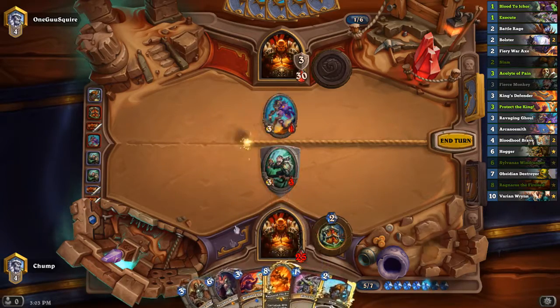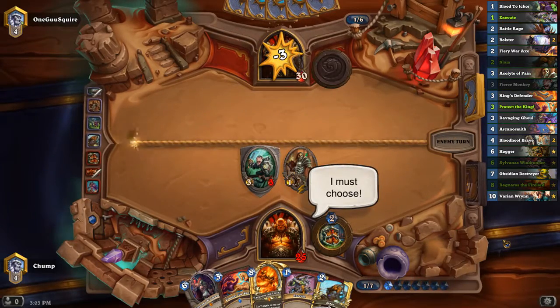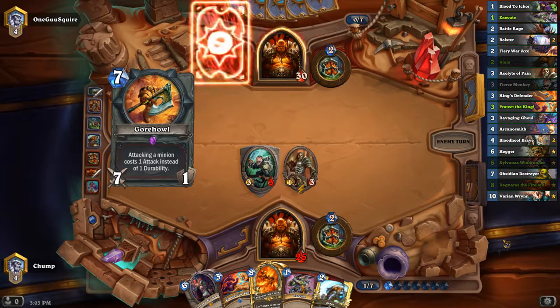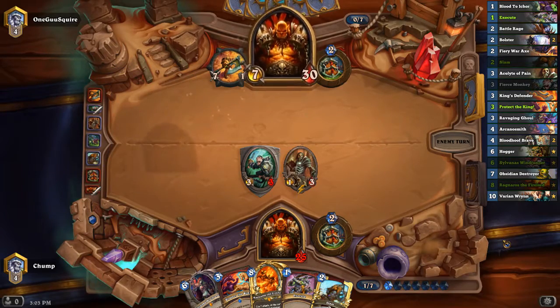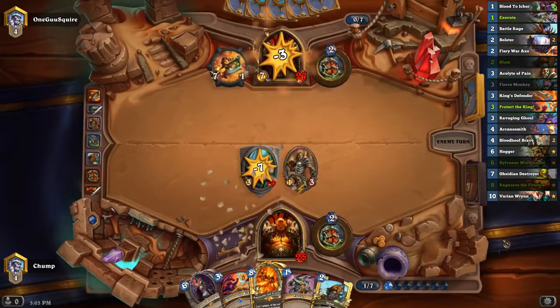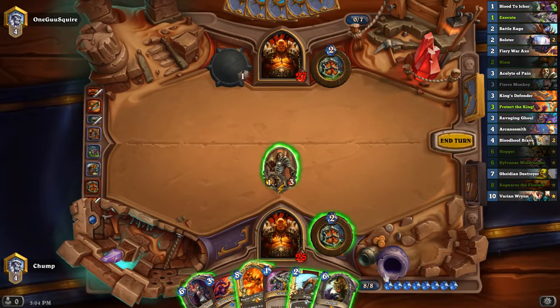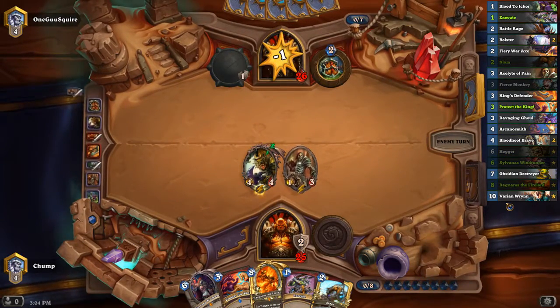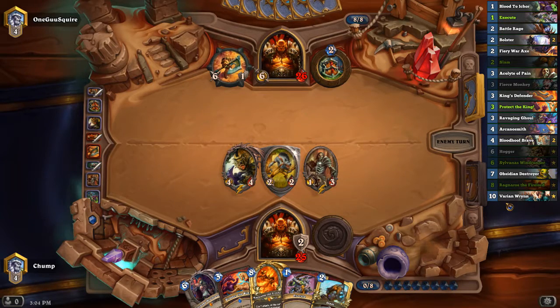Probably just use the Ichor here to clear it. If I save the Blood to Ichor to get the 2-2 out of it, I have to trade off my 3-3 taunt. It's kind of like the Blood to Ichor gave me a 3-3 taunt right there, because I got to save my monkey from trading into his Ravaging Ghoul. Hogger's pretty good here. The gnolls are really good at eating up his Gorehowl.